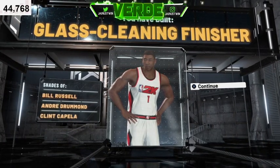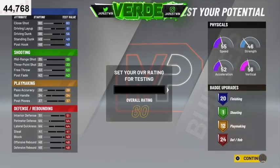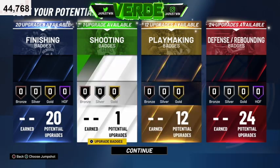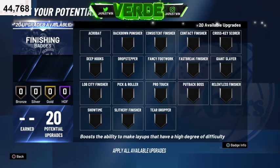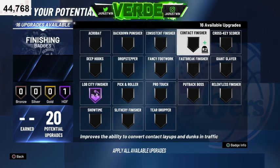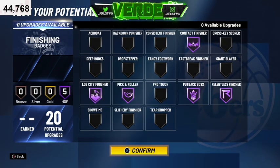Now we're gonna take a quick look at the badges and see how we'd set them up. First we test the potential — take that all the way up. For shooting we'll just put on Catch and Shoot. For finishing we gotta put on Lob City Finisher, Contact Finisher, Relentless Finisher — since you're a glass cleaning finisher — and we gotta put on Putback Boss. Then we'll throw on Pick and Roll so we'll go like that for the finishing badges.